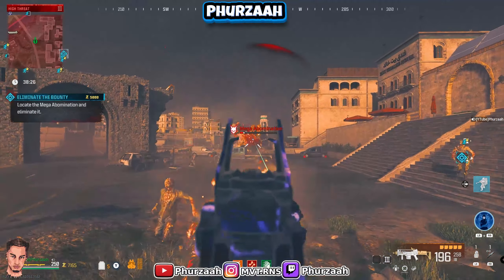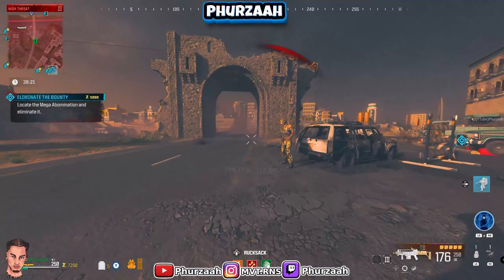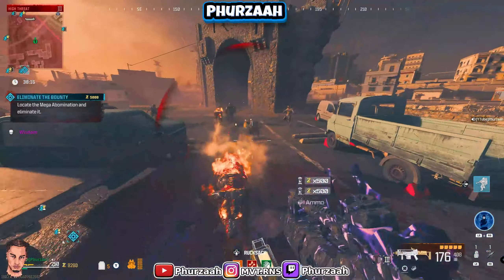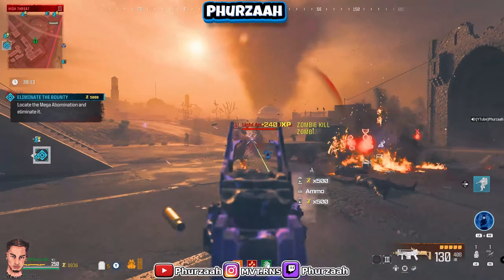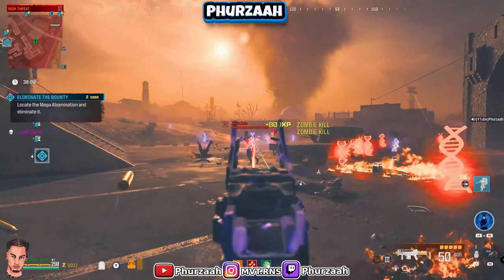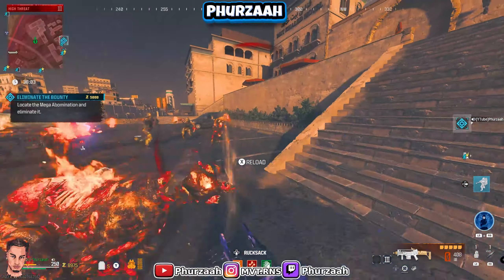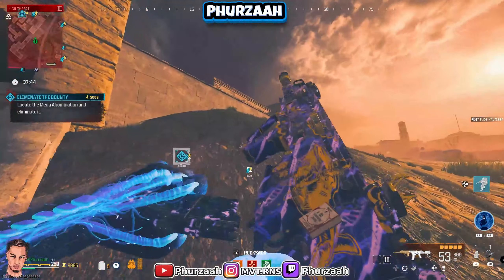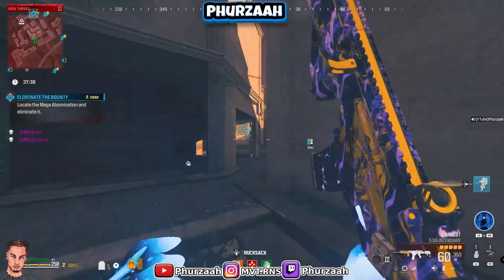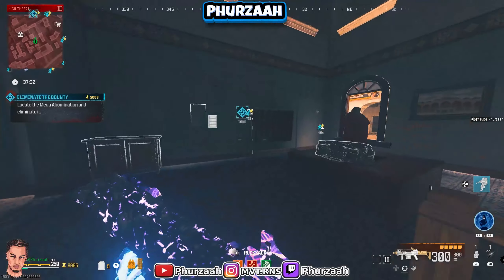We'll grab this bounty real quick - we have a Mega Abomination which we're going to test on. There normally is a spawn and we do have a Mega Abomination here, so let's go ahead with the Holger and see how fast we can take him out. Oh my god, his health is going down so fast - he's dead! Oh my god! Okay yeah, this thing's broken, this thing's definitely broken.